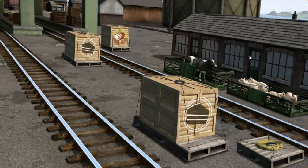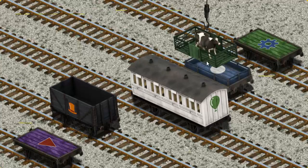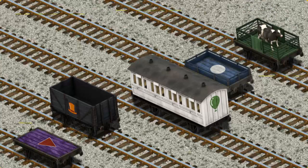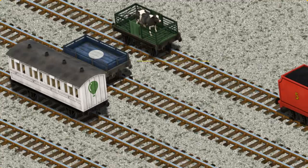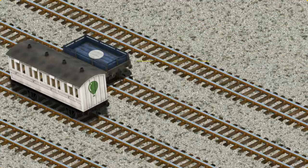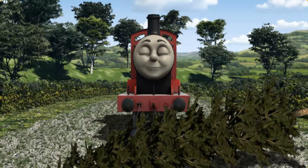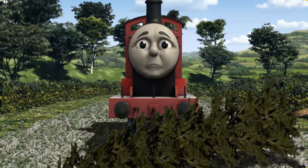James must deliver the cow to Farmer McCall's farm. Show Cranky where the cow is. You've found it! Let's lift and load. Now the cargo must be loaded. Show Cranky where the green flatbed with the pick is. You've found it! James set out for Farmer McCall's farm.